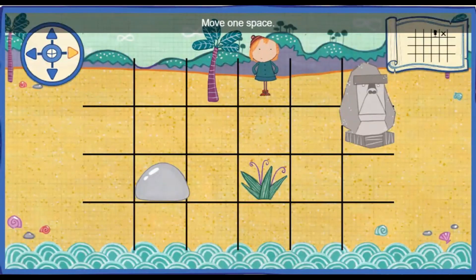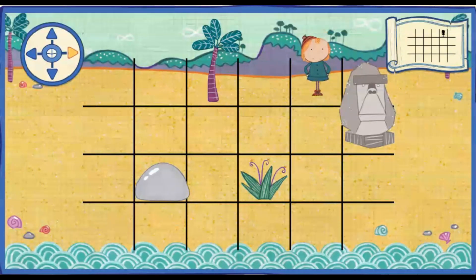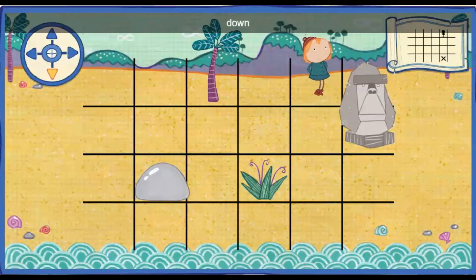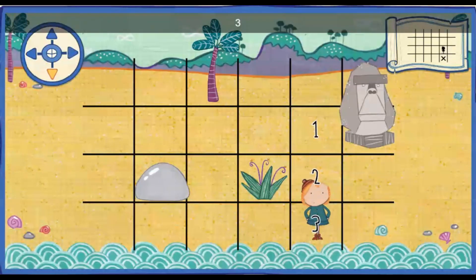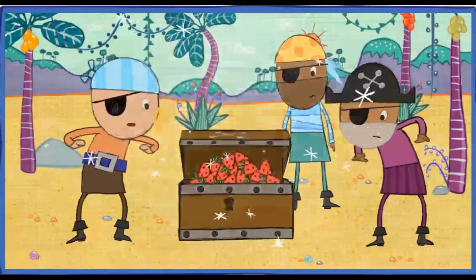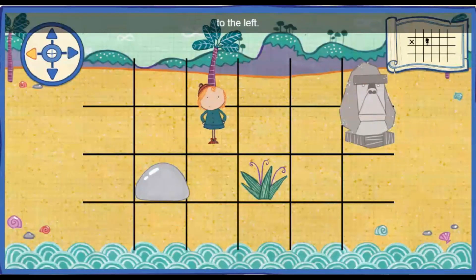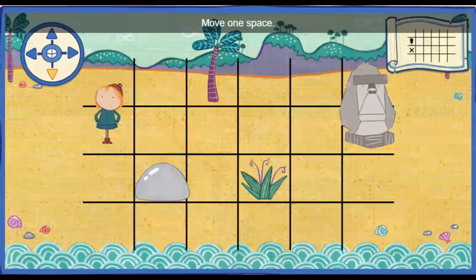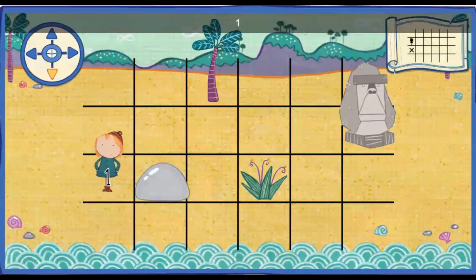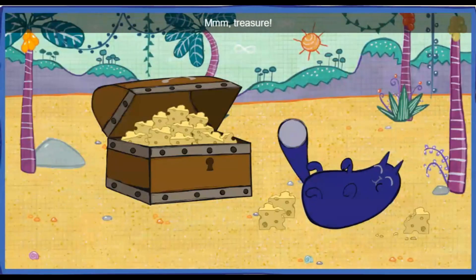Move one space to the right. One. Good work! Move three spaces down. One. Two. Three. Great job! Yay! Move two spaces to the left. One. Two. Move one space down. One. You did it! That's the right spot. Oh, you counted just right. Mmm! Treasure!